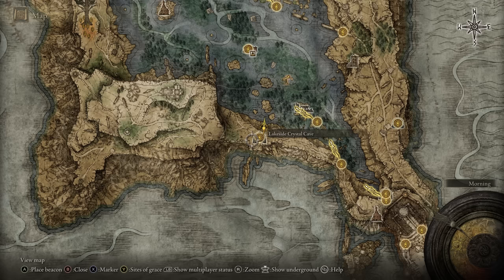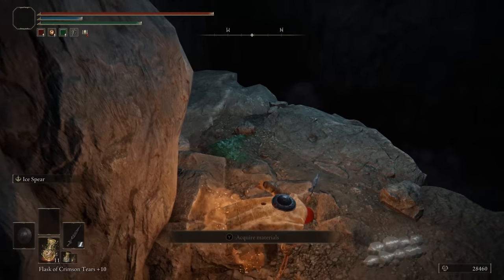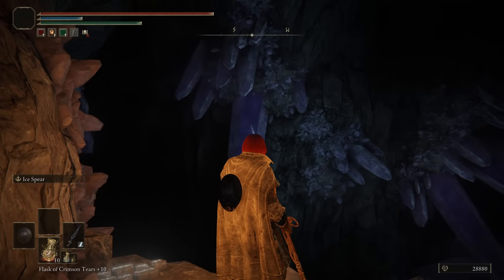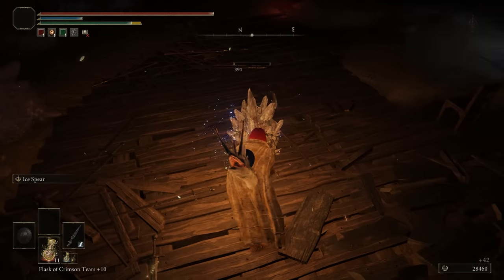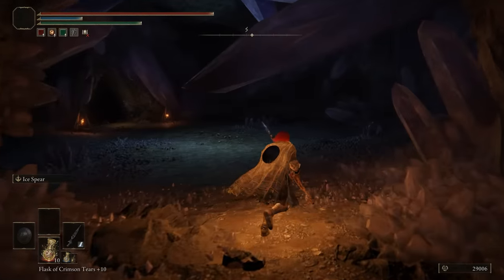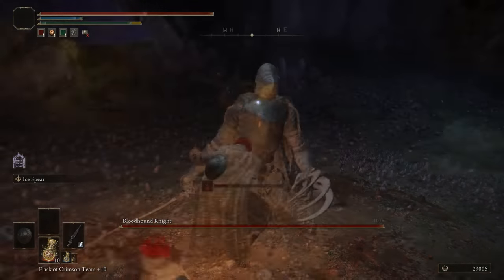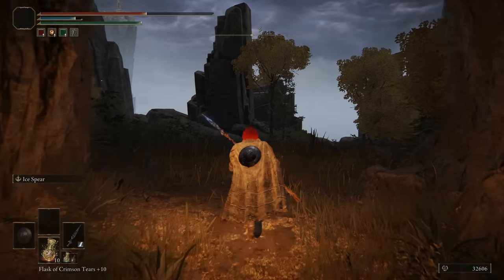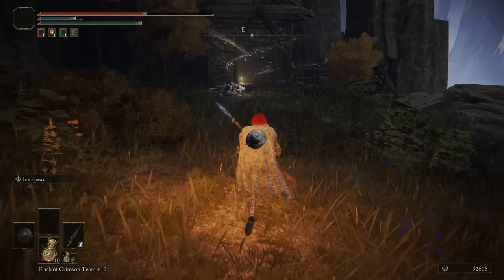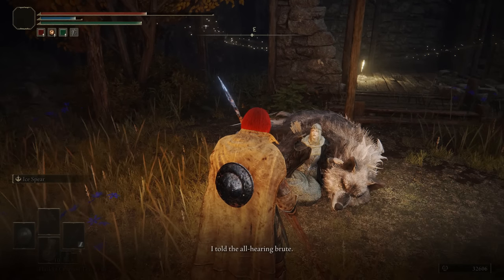The Lakeside Crystal Cave is in Liurnia and is a really fun one. You start at the top with normal goblin enemies and keep working down — the further you go the more crystallized and deep everything feels. You even encounter little rock slug snail things that don't fight back, which is fun to see at that depth. At the bottom a boss jumps onto the player — no boss door. Your reward is a Cerulean Amber Medallion, but the dungeon continues outside to a lovely area with an NPC for a questline. Really cool and unique. 8.5 out of 10.